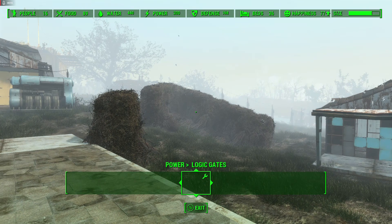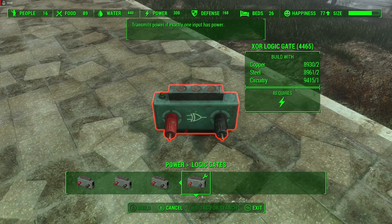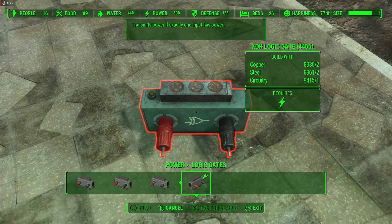First things first, we're going to go to Power, we're going to go to Logic Gates, and we're going to find our XOR logic gate for our decontamination chamber. This gate is perfect for the decontamination chamber — it's going to give us the exact function we need in order for our switches not to be flawed. No matter which door you go in and out of, however many times, there's no way to break the system. And that is due to this XOR logic gate.